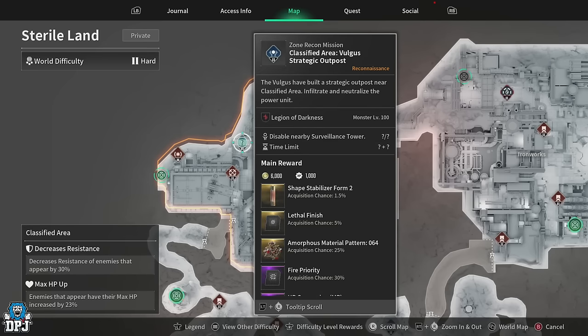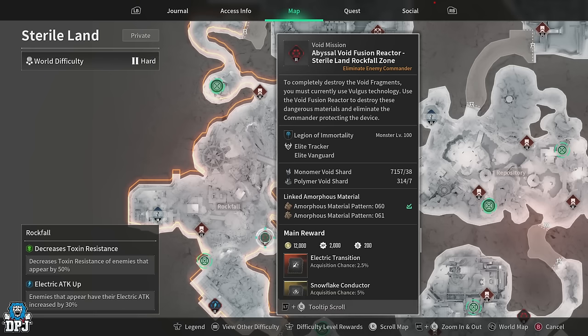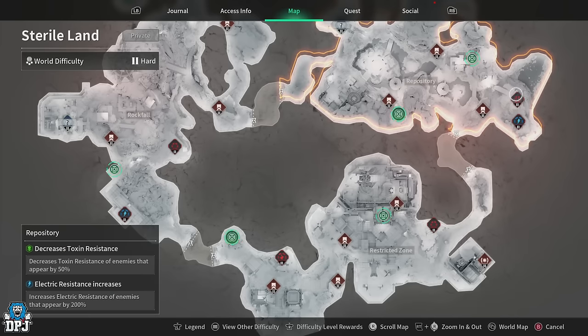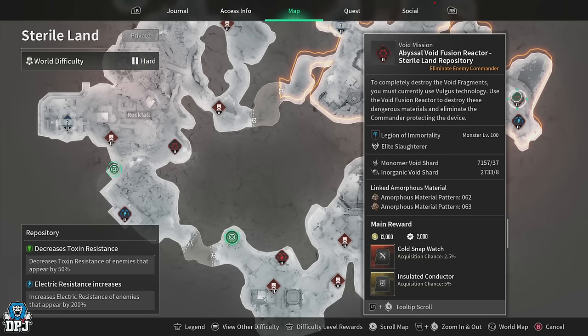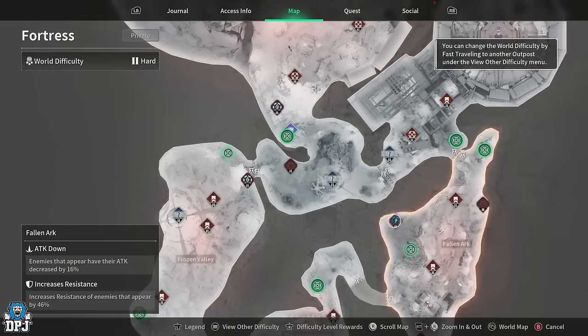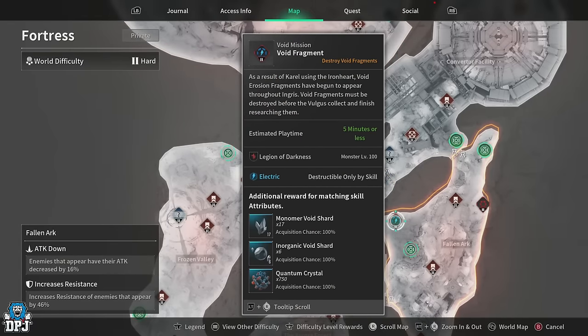Once you have some amorphous pattern materials, use them at the relevant void fusion reactors. Pattern 60 is used at a reactor requiring monomer void shards and polymer void shards. Pattern 64 requires polymer void shards and organic void shards. Pattern 62 requires monomer void shards and inorganic void shards. If you played Bunny or Sharon and used the Bunny XP loot cave farm, you should already have thousands of monomer and inorganic void shards.